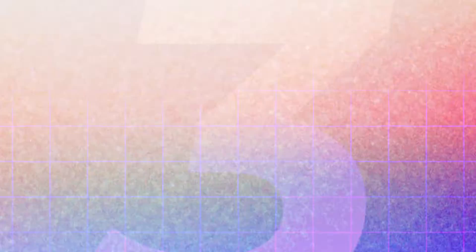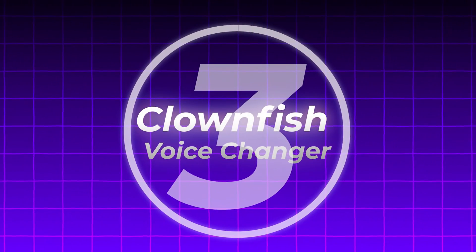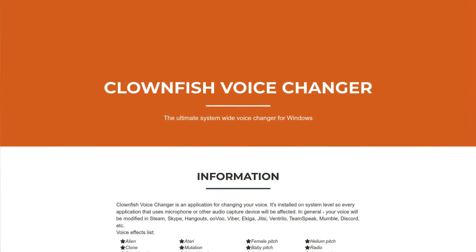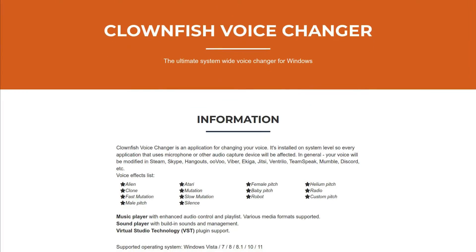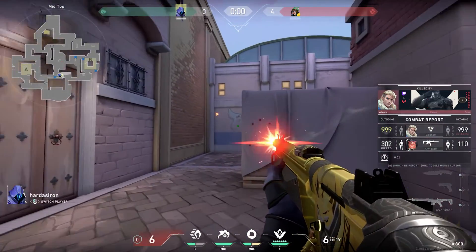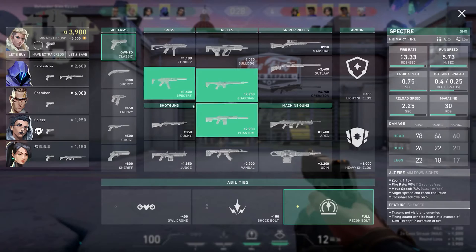For number three, we have Clownfish Voice Changer. Clownfish is a versatile voice changing software known for its simplicity and ease of use. It's a lightweight tool compatible with a ton of different applications, making it a popular choice for users who want a straightforward voice changing solution.